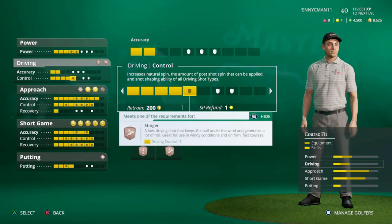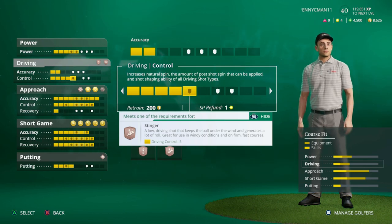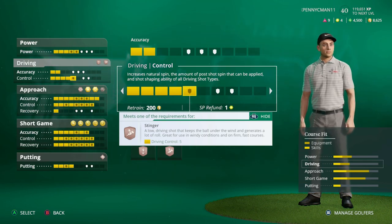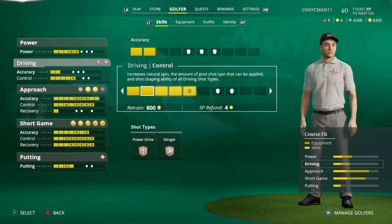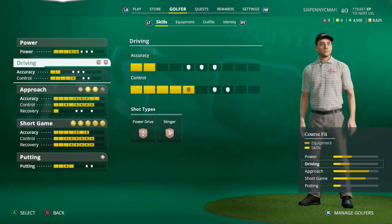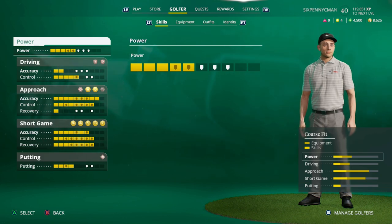I also focused on recovery for short game, and driving control — though I regret that. I don't actually shot shape much off the tee because that diagonal swing plane on tour difficulty I'm not good at, so I avoid draw and fade altogether. If I were to retrain, I would remove those driving control points and spec into something else.